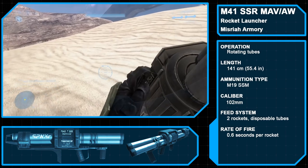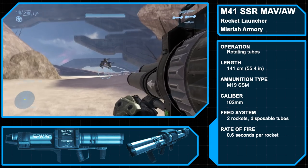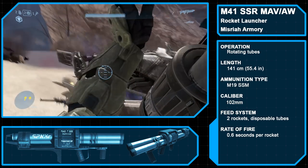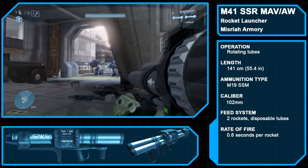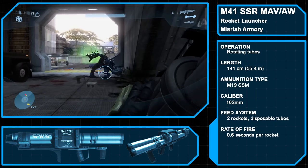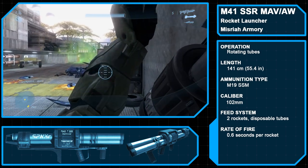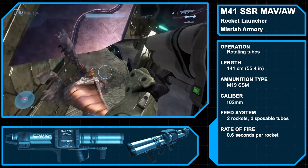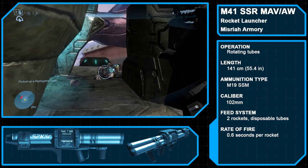The Misria Armory M41 surface-to-surface rocket medium anti-vehicle/assault weapon, aka the Jackhammer or Spanker, once again returns for Halo 3. We've talked about this weapon at length in previous Armory videos, so we won't spend a whole lot of time on it here. Still using the standard M19-102mm surface-to-surface missiles, fired from a pair of detachable barrels and featuring its 2x magnification smartlink scope, the Halo 3 iteration of the Spanker lacks the homing ability of Halo 2 or Reach's rocket launchers. Whether these features are purely for gameplay balance or if there are different variants of the M41 remains unknown.